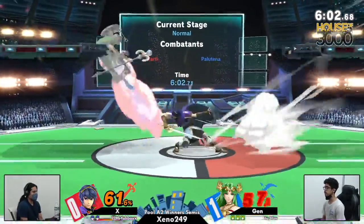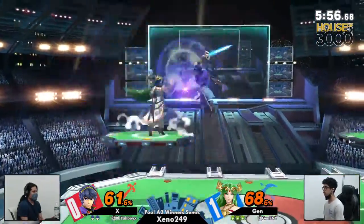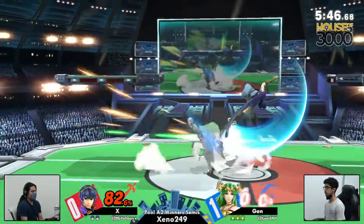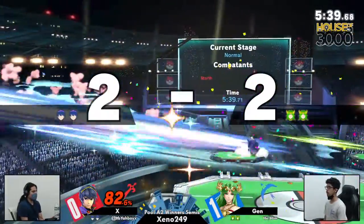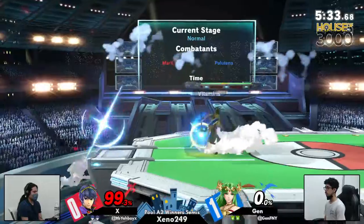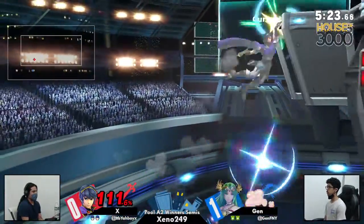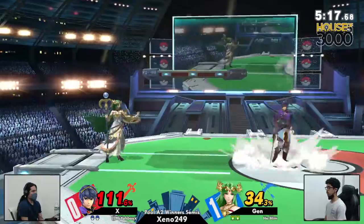X is chilling with some of these poking tools, but Jen still has some nice disjoints — aside from nair, down air, forward air, and maybe up smash. Dealing with those more spaced-out areas might be a bit of a pain for Jen without a shield. X keeping things competitive, able to get that f-tilt to delete Jen's stock. Now we're looking at even stocks, but X is back off stage again. Jen just barely making it back after the gimp attempt.